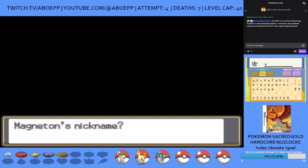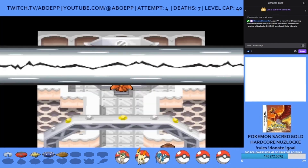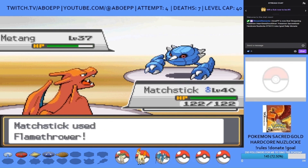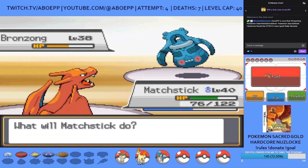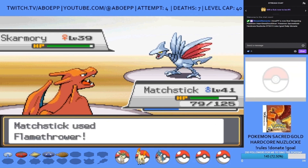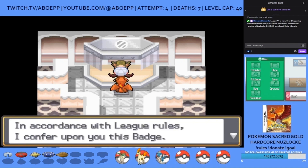I now face Jasmine, the sixth gym leader. She leads with Steelix as I lead with Matchstick the Charizard, who hasn't been used much since the fight with Bugsy. It's an anticlimactic battle, but Matchstick obliterates Jasmine's team with Flamethrowers thanks to a held Flame Plate and special attack EVs making up for his minor special attack nature. Only Bronzong hangs on but doesn't do much in return, and I've won the sixth gym badge.